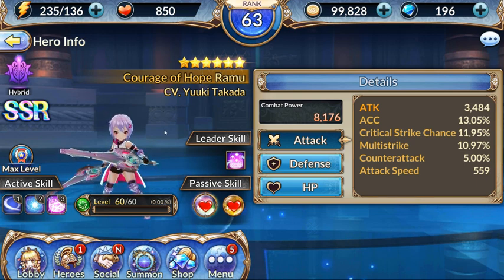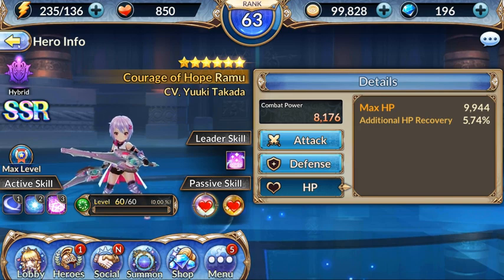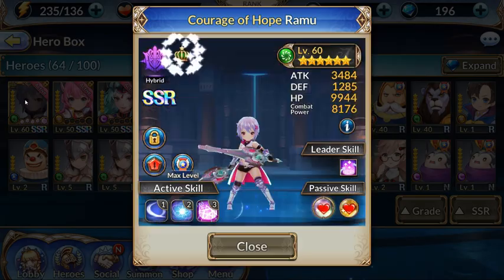I do have some Clarices to feed into her to get her first two purple stars, I just haven't done it yet. She doesn't have that much attack, but it's okay because she's a healer — she's listed as a hybrid but she doesn't really do too much damage. Her defense is pretty good and I have almost 10,000 HP which is pretty good too.